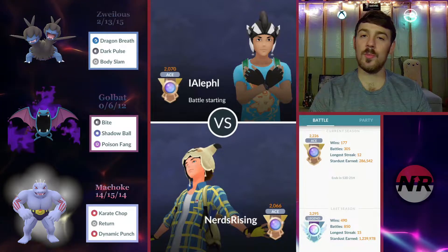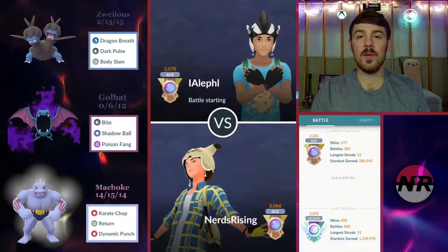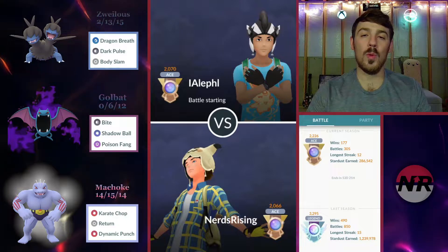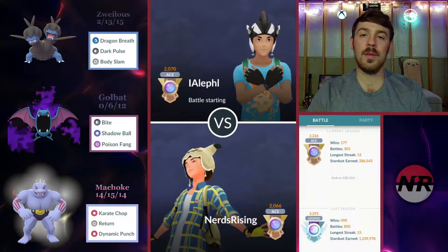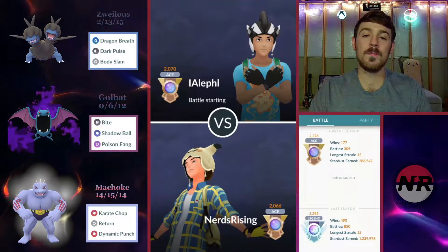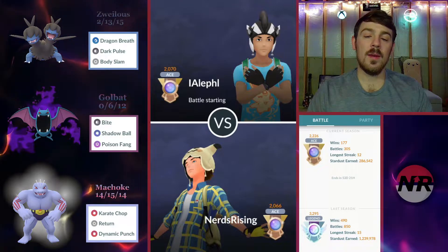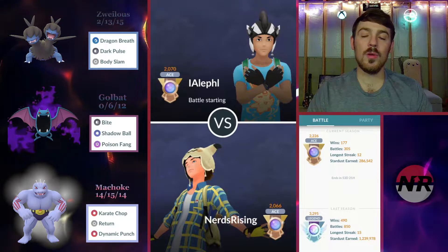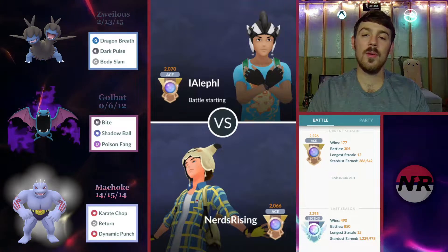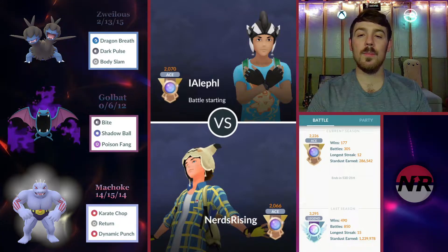I was running some spice early on and it just wasn't working out. So I built this team with two very good Vigoroth answers in back, just for times when the opponent is trying to win by saving their shields for Vigoroth. You see there on the left the Machoke running double nuke, as well as the Shadow Golbat with Bite — both are very strong against Vigoroth. The Machoke would benefit from Cross Chop, but I really just didn't want to use the Elite Charge TM.